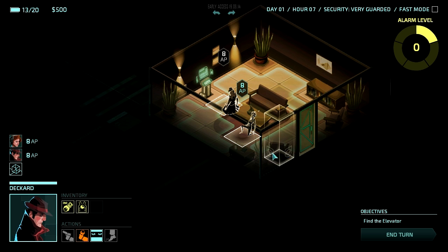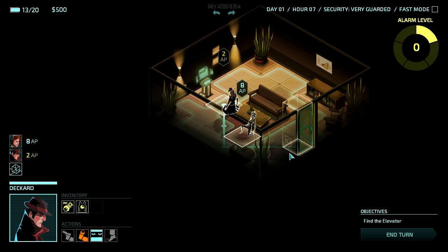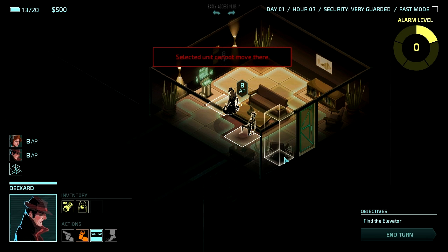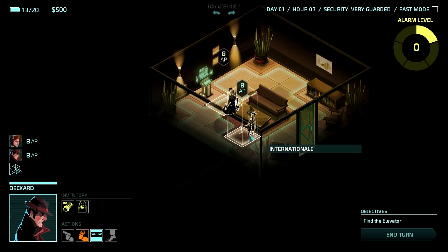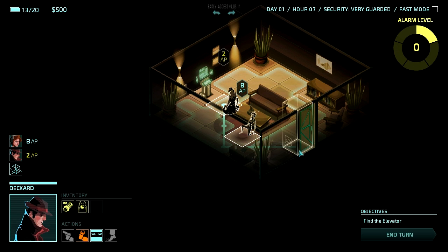The blue areas on the map are where I can run or walk to. Everything takes action points and I only have a limited amount. I'll come over to this wall — or not, because I'm blocked. Your other characters will actually block you from moving. That's one thing I don't really like — your characters will actually block each other. So if I accidentally put my guy in front of the door, she can't get out on her turn. You have to plan ahead a little bit.